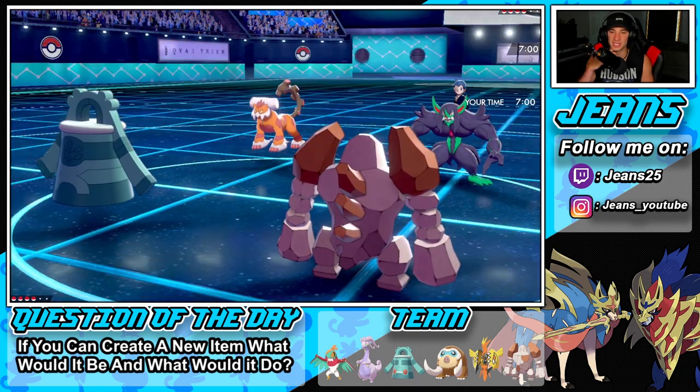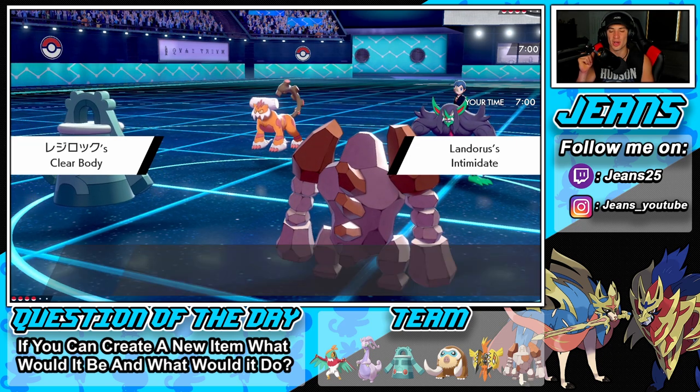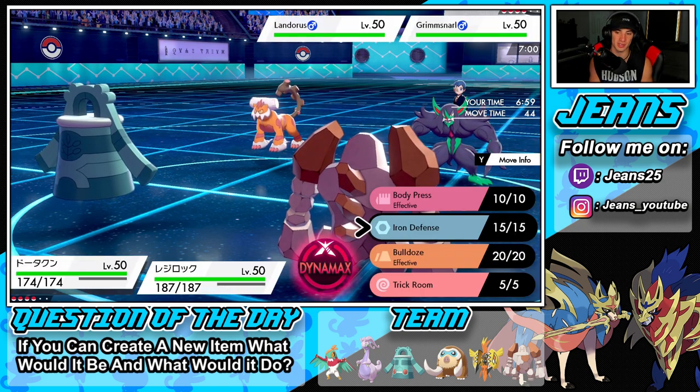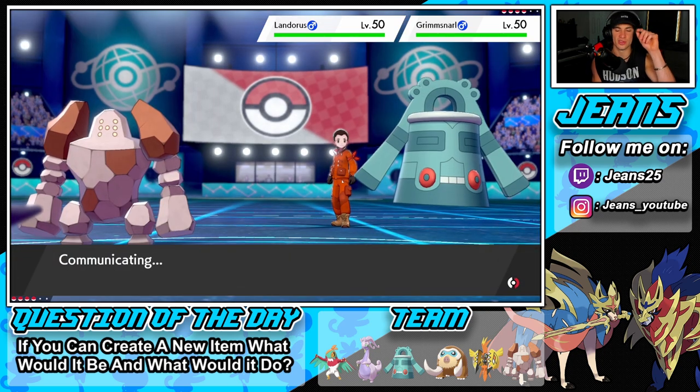It's going to lead with Landorus and that Intimidate is going to come out — but I have Clear Body, so that is awesome! I totally forgot about that. I was worried about the Intimidate coming out, but Clear Body blocks it. I'm just going to Protect here and set up this Trick Room. That's going to be the play, and then I'll probably just sweep next turn.